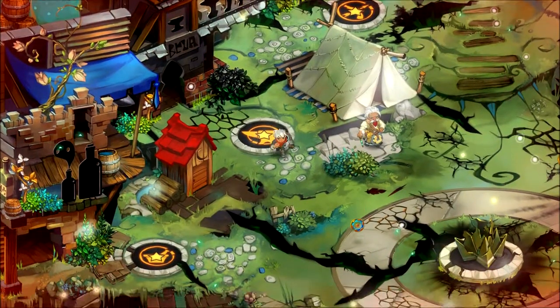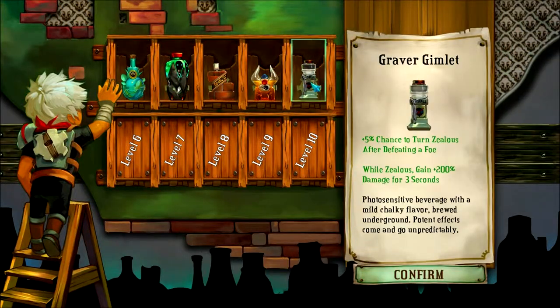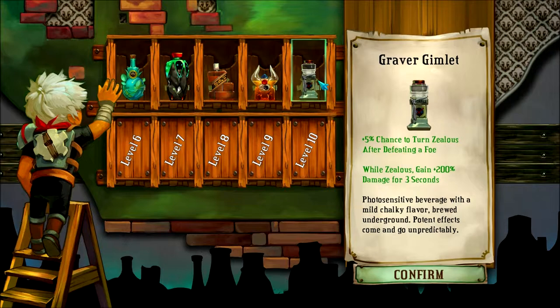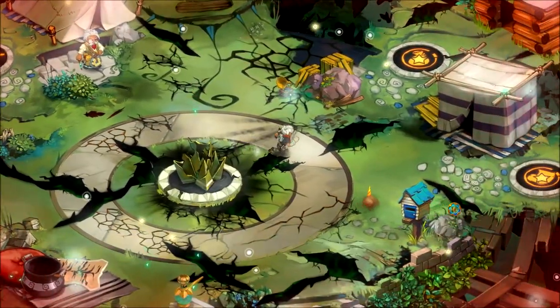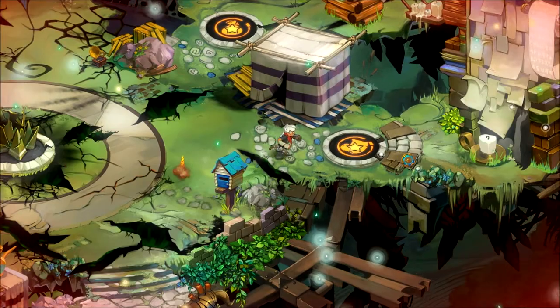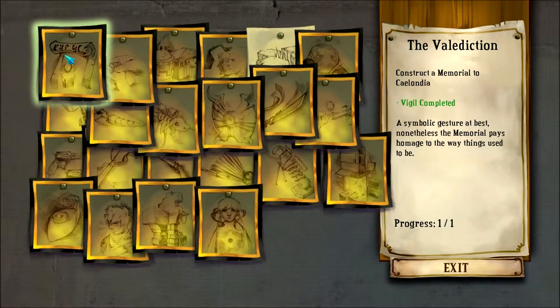We still have one weapon we haven't gotten yet — surely it'll be in the last area. For the distillery I have the Graver Gimlet, Bull Brandy, Cinderbrick Stout, Longhead Liqueur, and Bastion Bourbon. The Bastion Bourbon activates every once in a while and is pretty damn good. I've been doing level grinding with the lamp — it goes faster for me. I had five idols on, which got me about plus 40% fragments.